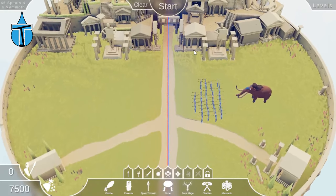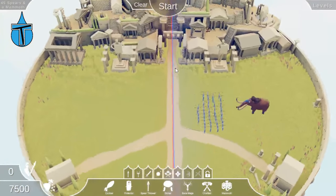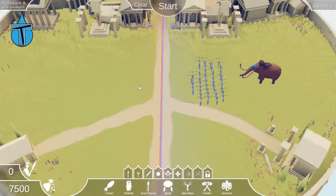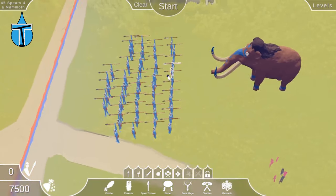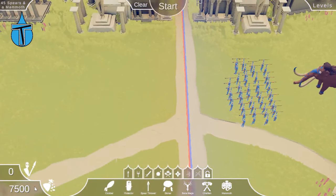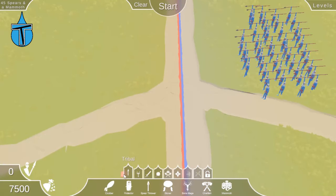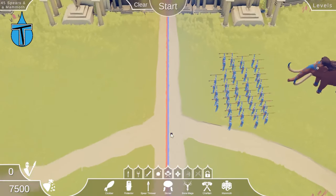The first level is 45 spears and a mammoth. Donna is one of my subscribers and I'm guessing they chose this map because it's my favorite in the game — nice and easy for battles but still looks great in the background. So we've got 45 spear throwers and one mammoth to beat, and we have 7,500 gold. I'm going to try not to use the secret units, just the main ones, since I think the secret ones are still a bit of a cheat in a campaign.